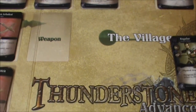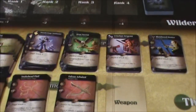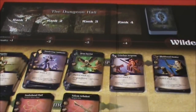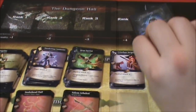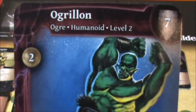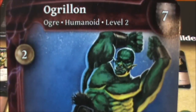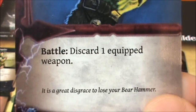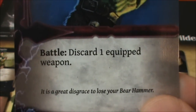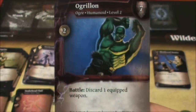And that will basically finish the first turn — it's fast. But at the end of your turn, with the solo rules, I have to take a monster. And we've got an Ogre, level two, Ogrillen. And it looks like when he's in battle with you, you have to discard one equipped weapon.